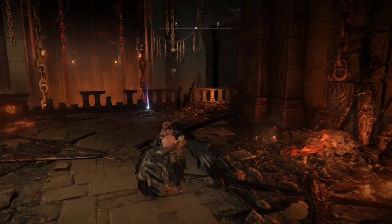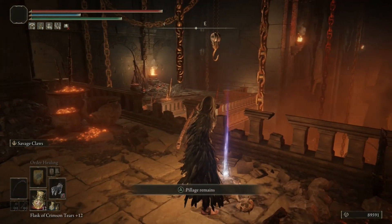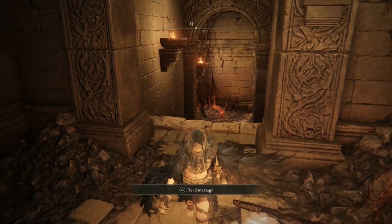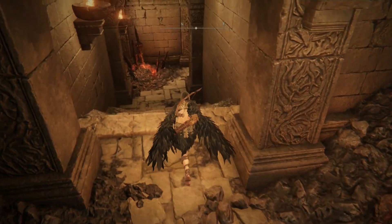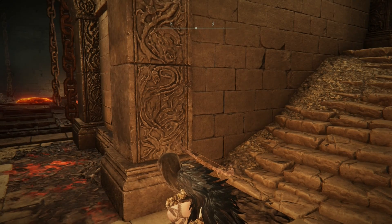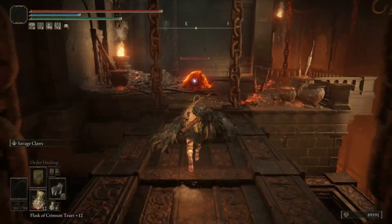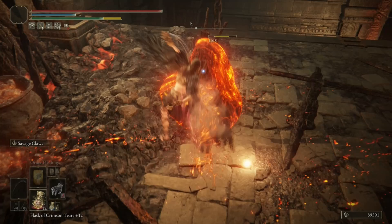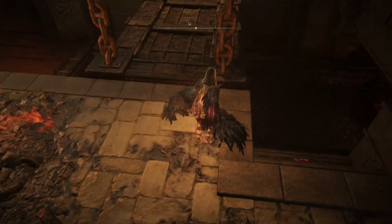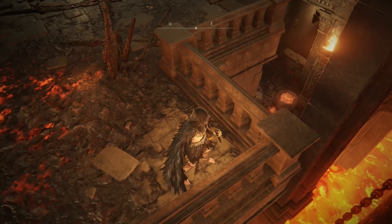I can hear something pitter-pattering around here — could just be the flickering ashes. Flickering flames nearby. There's another golem, and I probably don't even want to bother. Why did Shadju Atlas show up? Okay, let's deal with that one quickly. I really don't get anything from fighting the golems with the weak spots, so I'm going to see if I can avoid it.